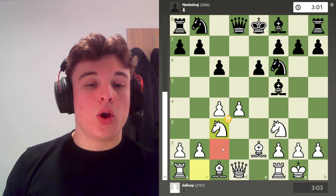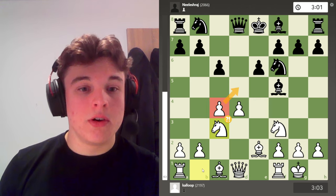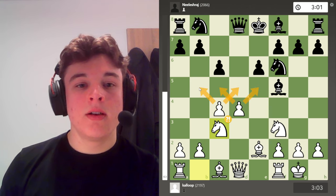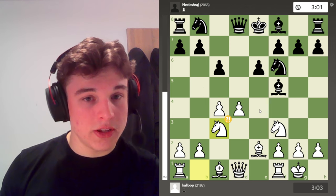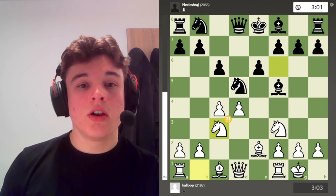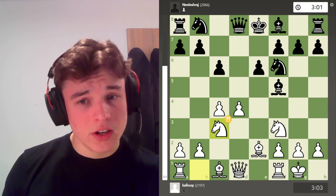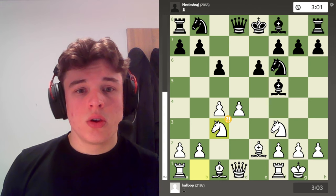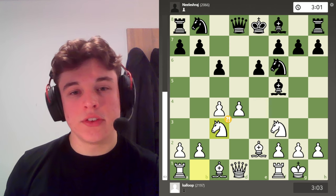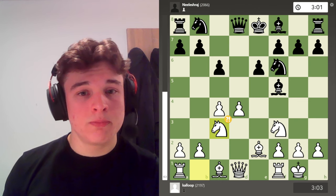So I'm not locking this pawn in on c2 — I allow it to advance to c4 with a tempo, then develop the knight, so that I get this big centre with both my d and c pawns, rather than just my d pawn. Because this d5 square, with the pawn on c2, is often a good square for black to transfer his knight to. So I think this is quite a nice variation to play against the Scandinavian. And the bishop on e2 is actually quite useful, as you'll see.